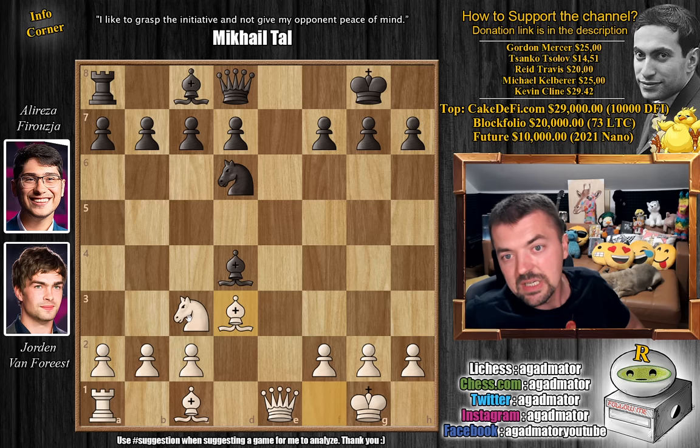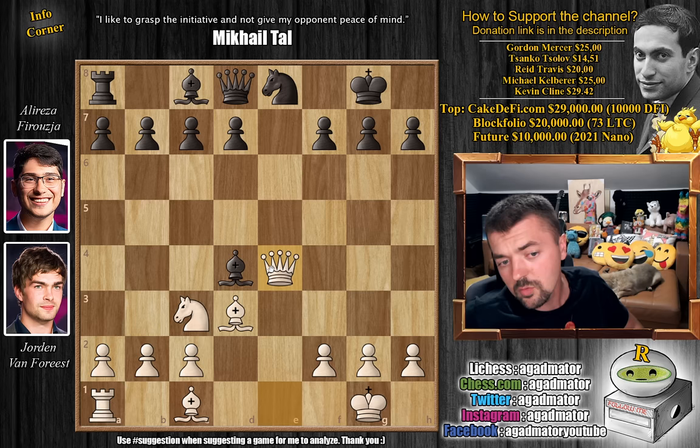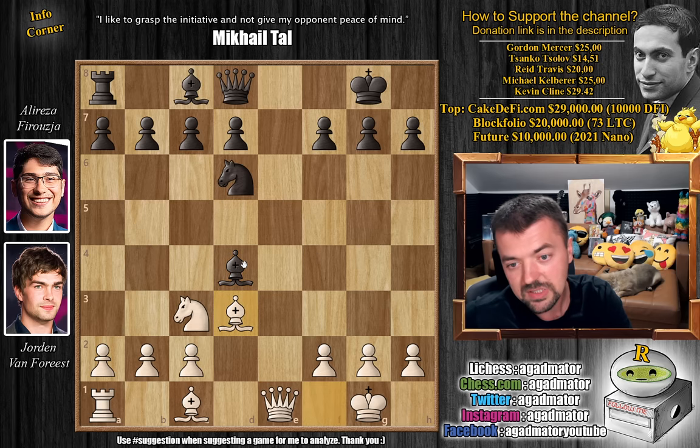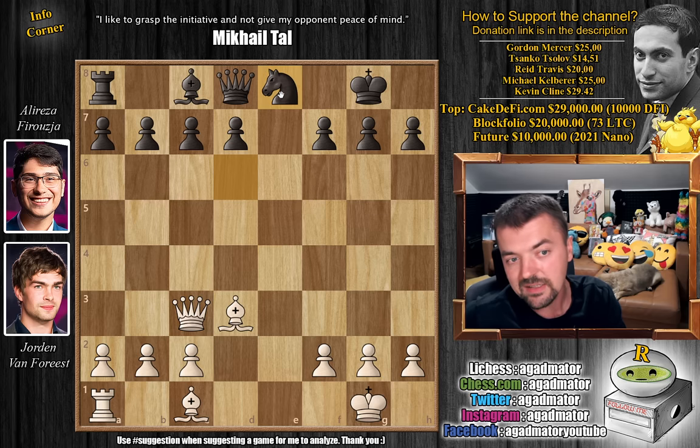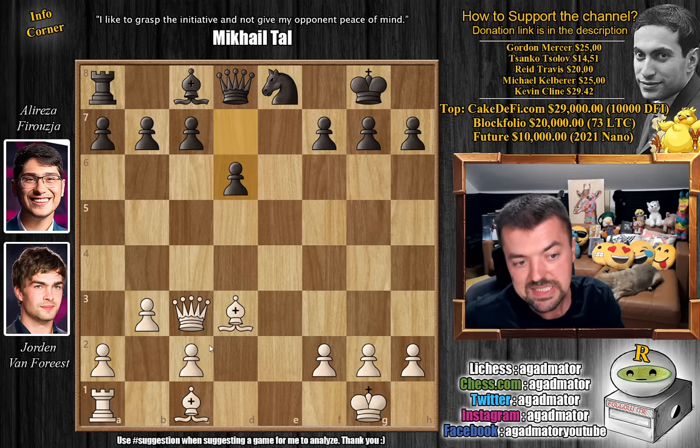He plays Bishop captures on c3. You don't have to play this but the Bishop is also very oddly placed. For example, if you try to develop the Knight to e4, and you want to play d6 to develop the Bishop, already Queen to e4 and you can resign - there's the threat of Queen captures on h7 and Queen captures on d4. So not very good for the Bishop to remain there. Alireza just trades: Bishop captures on c3, Queen captures and now Knight to e8. So now we have b3 - the Bishop is coming to b2. We want to have this diagonal all to ourselves. Pawn to d6 and Bishop to b2.